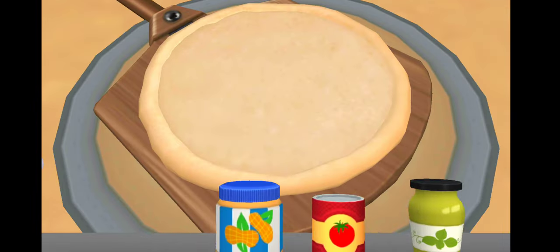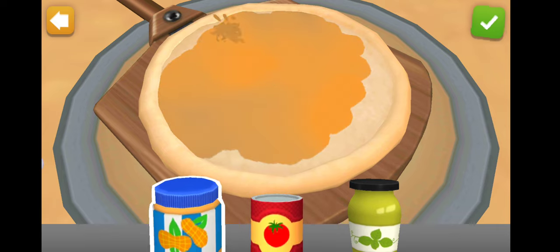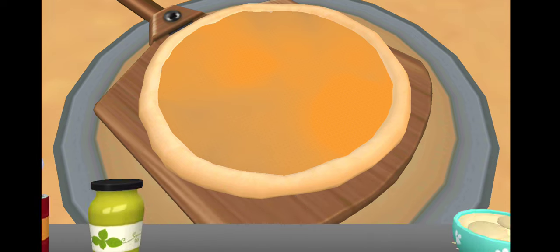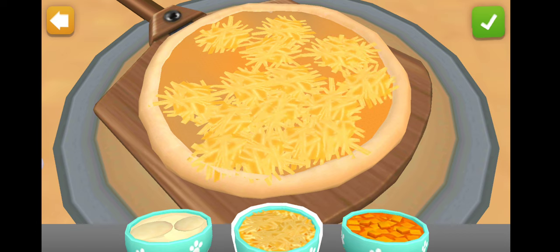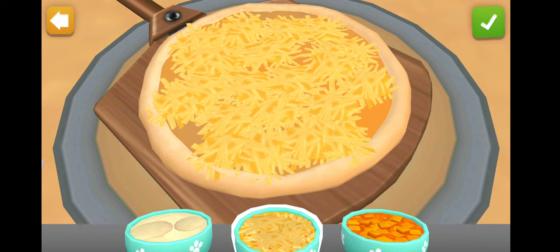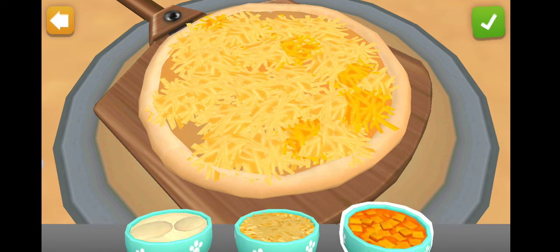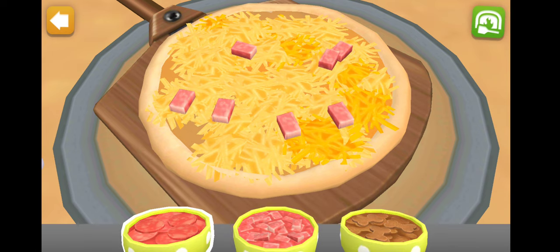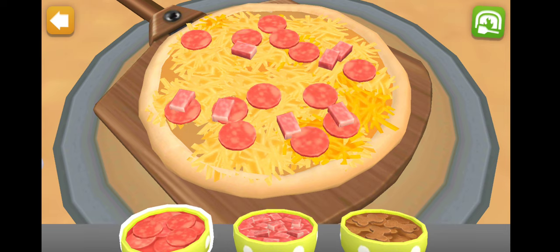It's pizza time. Let's start. Choose the pizza sauce. Tap the check mark to add more ingredients. Good. Now add some cheese. Tap the check mark to add more ingredients. Cheddar. Nice. Pick an extra flavor. Pepperoni chews. Ready to bake your pizza?